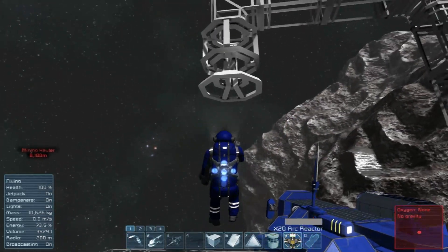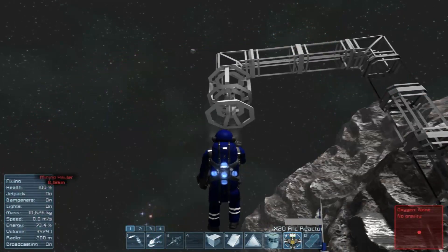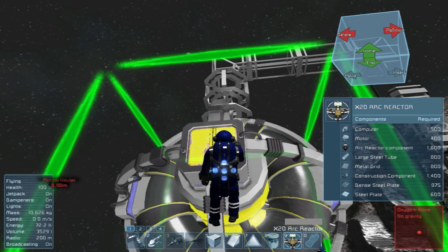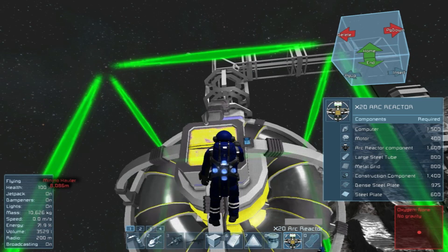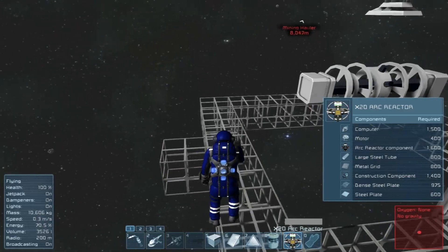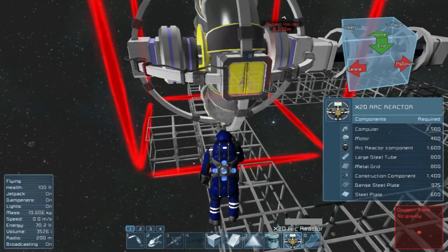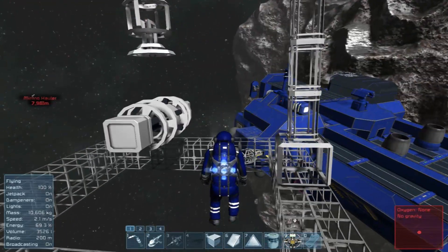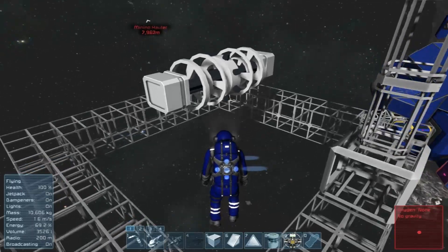I should be able to place that. The question is, is that how I want it, or do I want it this way? I think this would give us more... if I do it like this, there should be a conveyor panel, but we'll get the ring facing like this, so we'll be able to visibly see it spin a little bit more, which would be kind of awesome. So that looks like it would work.